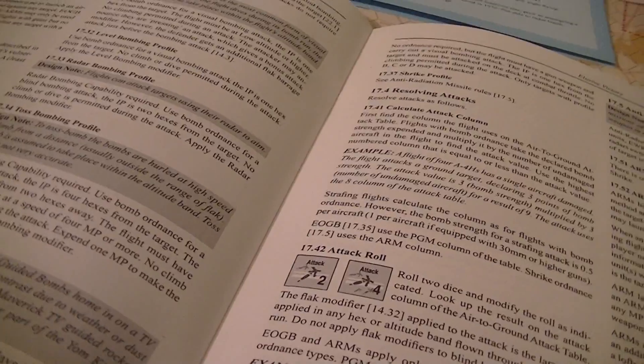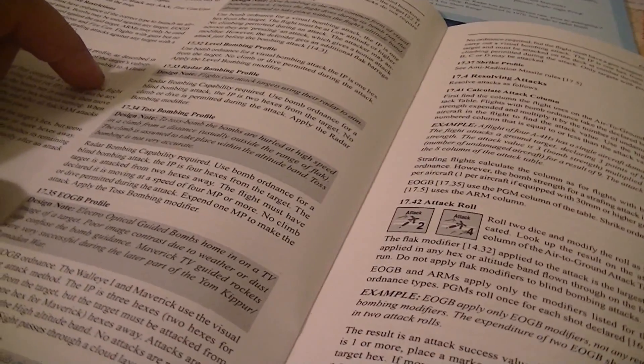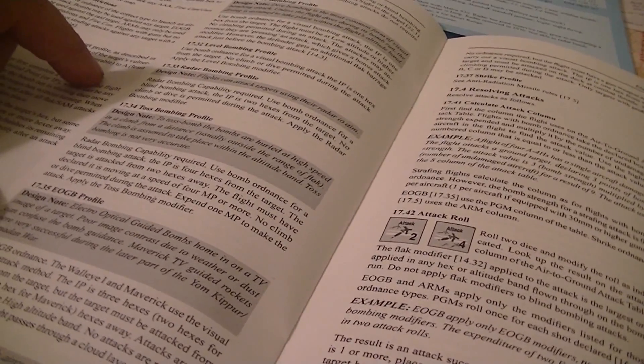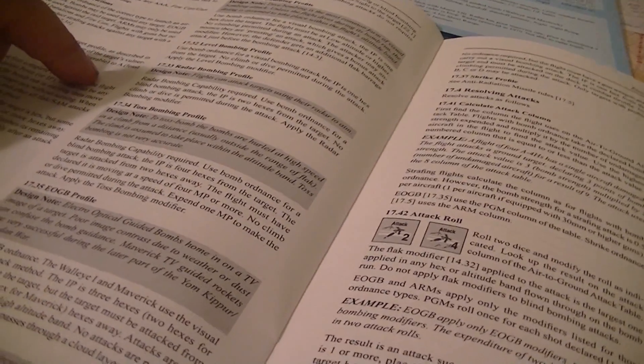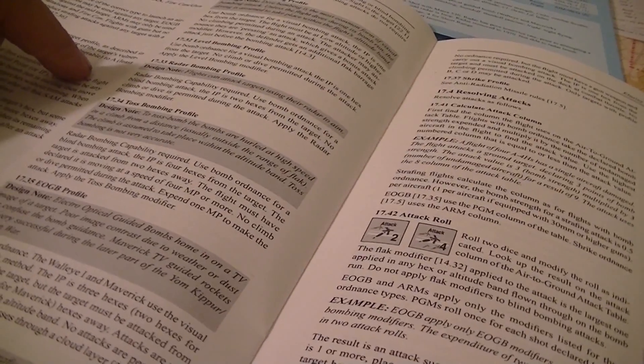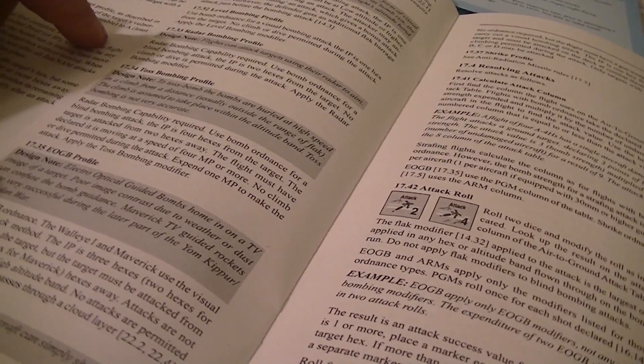For toss bombing, the flight must have declared it's moving at a speed of 4 MP or more, can't climb or dive, and it expends an extra movement point to make the attack. EOGB — electro-optical guided bombs — the Walleye 1 and Maverick use visual bombing. The IP is three hexes (two for the Maverick), but the target must be attacked from one or two hexes away — always one for the Maverick. Attacks are not permitted from high altitude and no attacks where line of sight passes through a cloud layer.